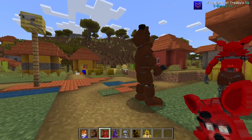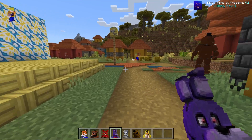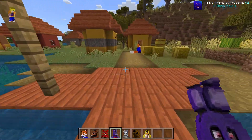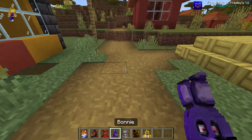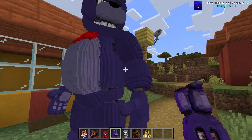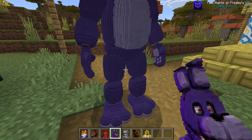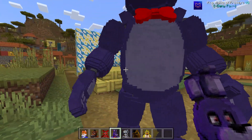These ones are the autonomous ones — they move around by themselves. But there are also ones you can set up on stage, and ones you can animate yourself. This mod does it all. Let's bring out Bonnie — there she is, looking in good nick with the blue bow tie, big ears, and standing pretty tall.